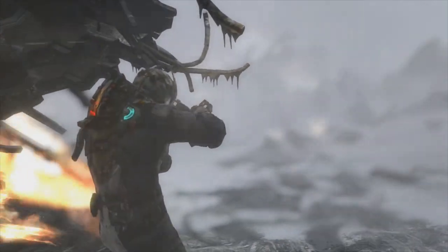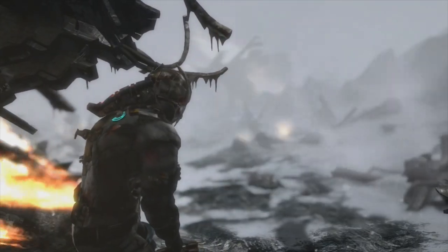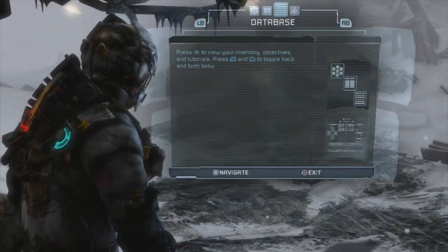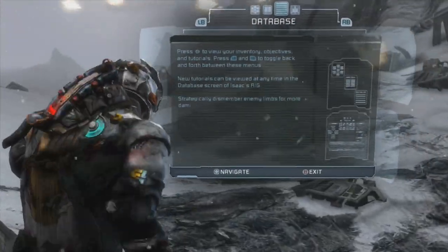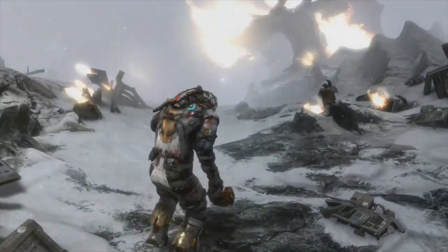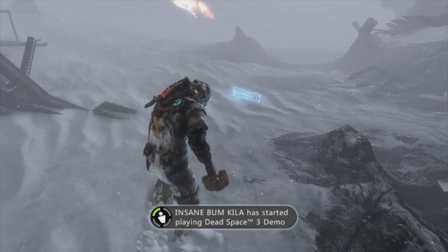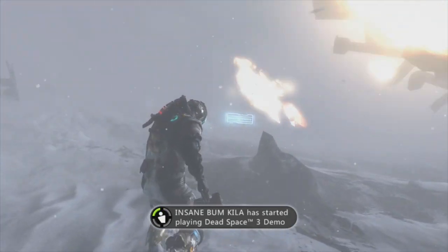What's up guys, I'm Max and I have a tips and controls video for you guys today. Starting off, at the beginning of the game you're gonna want to press LB to run, and that can help you get to your destination as fast as possible. If you hold down RS, that will show where your destination is.